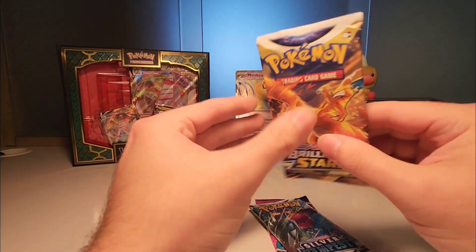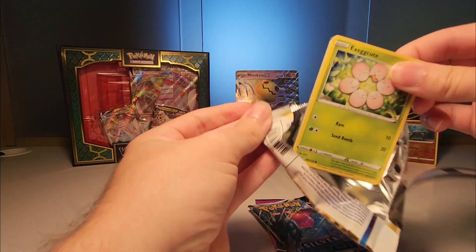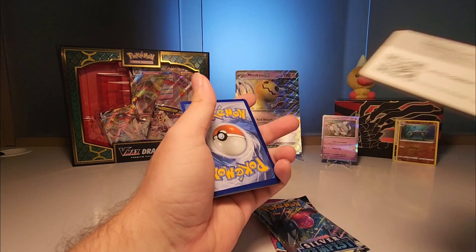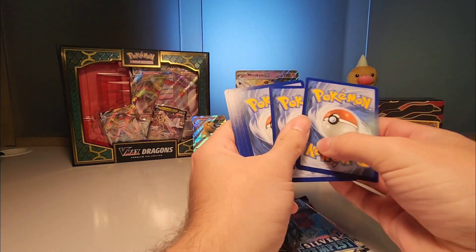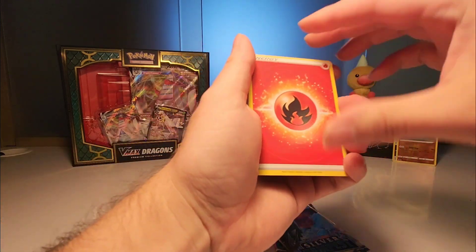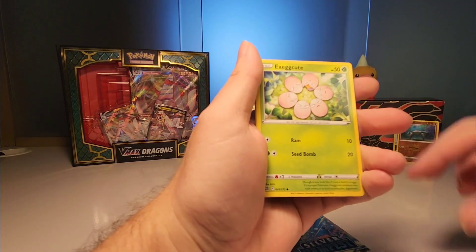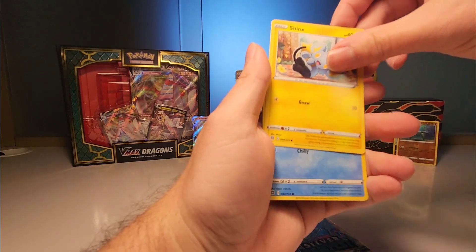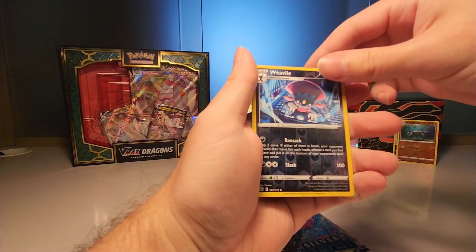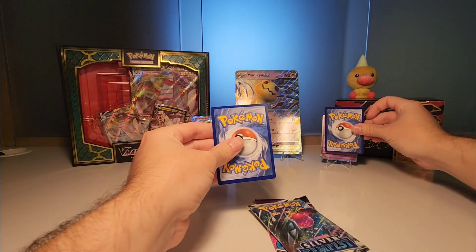Alright, Brilliant Stars, come on! I have gotten something out of this — I do have the rainbow Charizard. But besides that, nothing crazy. We got fire Friends of Galar, Executor, Pot Helmet, Execute, Farfetched, and Shinx.